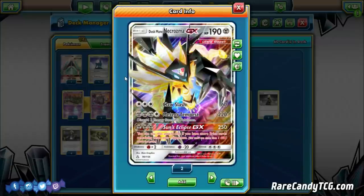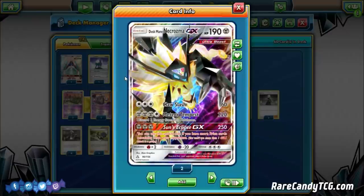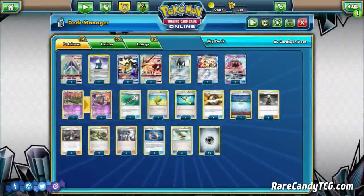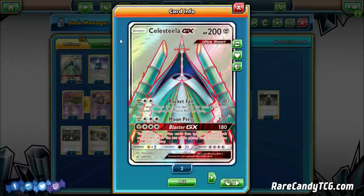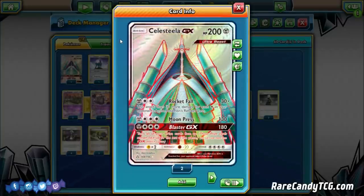We're foregoing Magnezone and powering up Duskmane through other means, but we do have backup attackers. One copy of Celesteela GX — another huge tanky Metal-type Pokemon with 200 hit points. One reason we're playing it is its different stats: it's weak to Lightning instead of Fire, which is nice against Volcanion decks, and it's resistant to Fighting, which is great with Lycanroc and Buzzwole both floating around in the format.